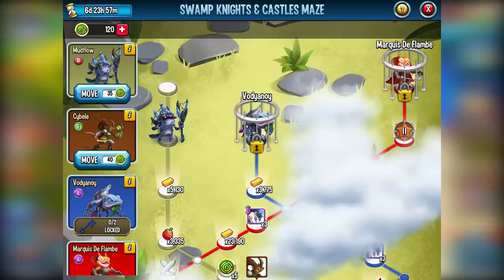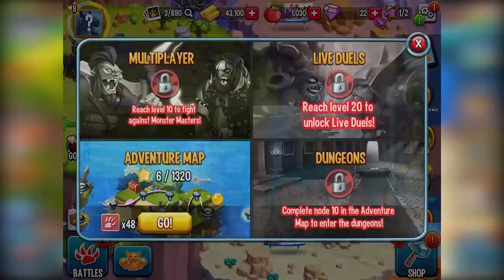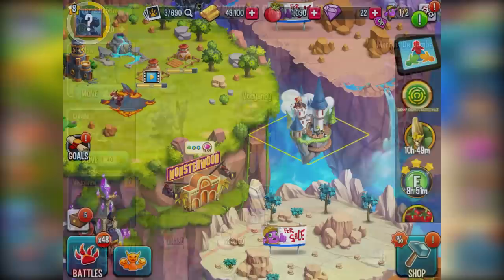Let me exit out real quick. We have the Swamp Knights and Castle Maze because I made it to level seven — I actually made it to level eight. You actually can't do PvP yet. So what I would say is the minute you unlock the Swamp Knights and Castle Maze, you also want to get to level 10 so that you can start doing PvP and getting your 15 maze coins. Because you actually get 15 maze coins right here — click on that: Fighting PvP, you get 15 maze coins.